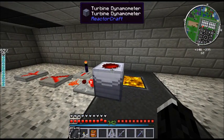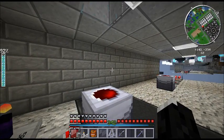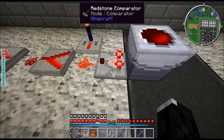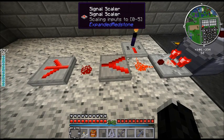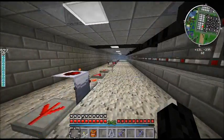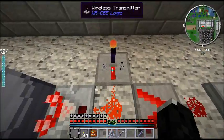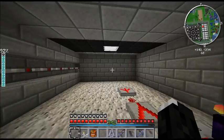Going underneath the turbine hull now. This is the turbine dynamometer — what it does is emit a redstone signal through a comparator proportional to how fast the turbine is spinning as a fraction of its max speed, from 0 to 15. I've put it through an expanded redstone signal scaler, which scales from 0–15 down to 0–5. So 0, 1, and 2 become 0; 3, 4, and 5 become 1, etc. Then it sends it into the analog wireless transmitter on a given channel — channel 0, channel 1, channel 2, and so on. These transmitters are also how the turbine shutdown detection systems under the floor and in the control room work.